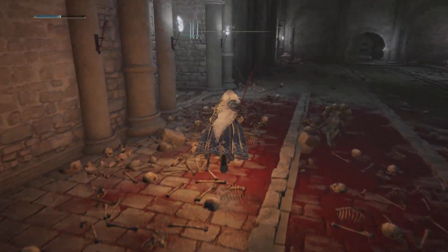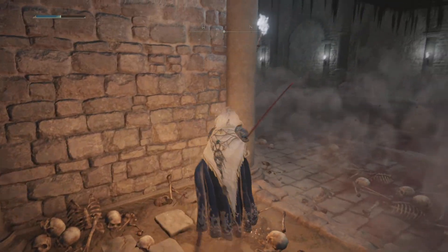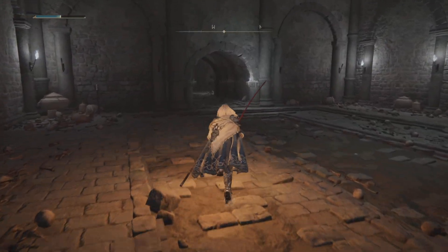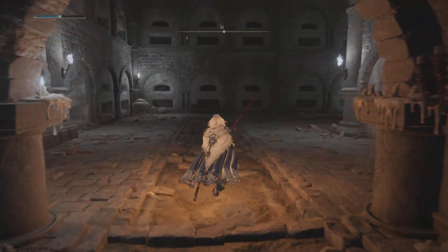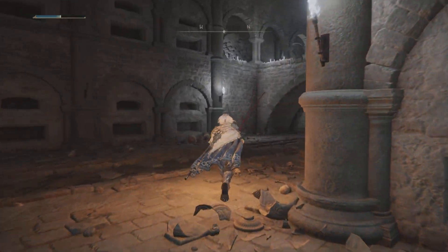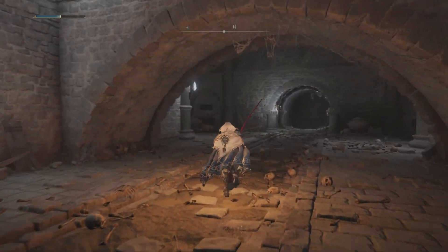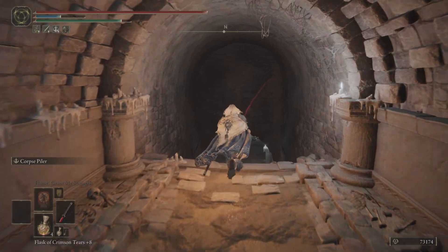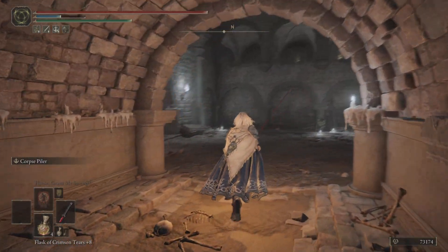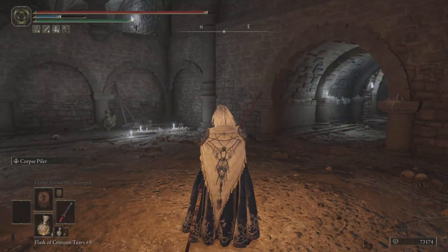Rivers of Blood came in handy here. Watch out for that big spiky thing. Going through quickly to show you the secret area - you get the Blink Bolt Ash of War and also the Stone Sheathed Sword, which I think comes in handy later on.